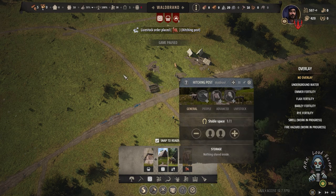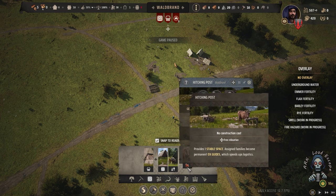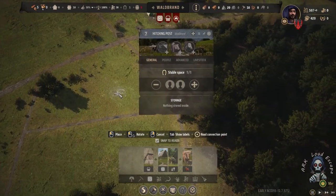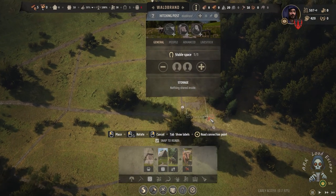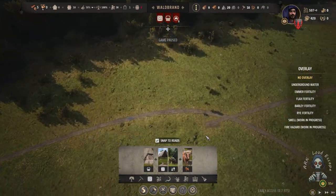We need to also place one hitching post for ox. We cannot upgrade it now because we are lacking blankets and links. And that is good.